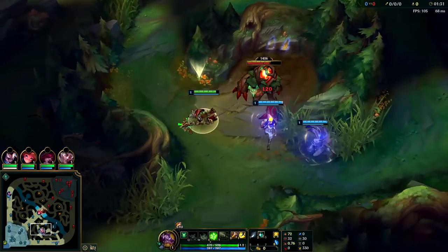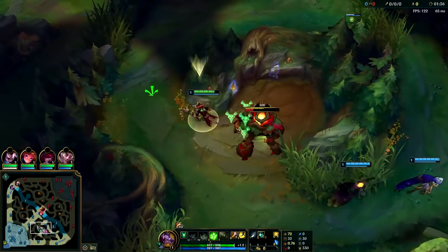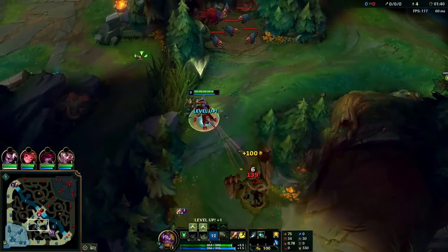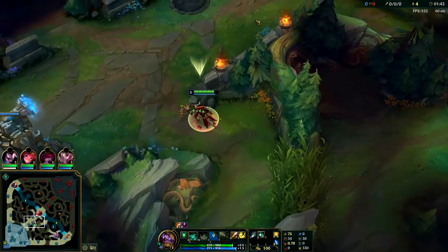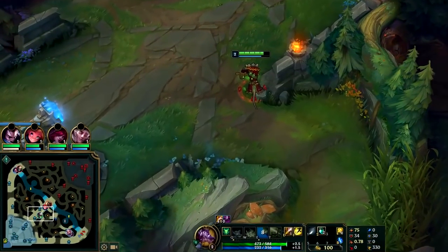Starting your E is best on Twitch — it helps you secure your red buff. A lot of times enemies will try to steal it, either the support or the enemy mid laner. Use an auto attack and then E to finish it off all in one motion. Try not to use your smite on the red buff; you want to save it so you can gank mid lane or top lane.